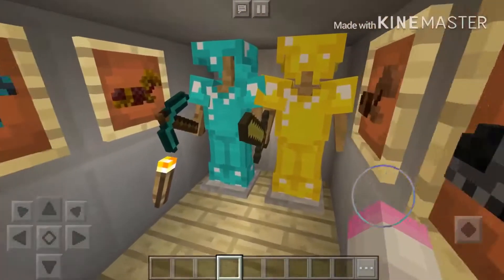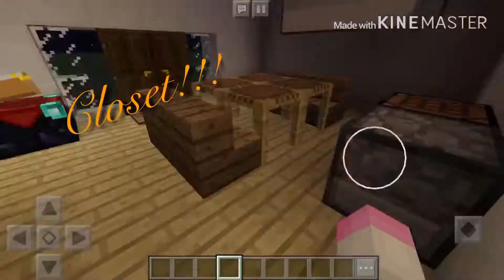Right next to the kitchen is the closet. It has diamond armor and gold armor and horse armor.